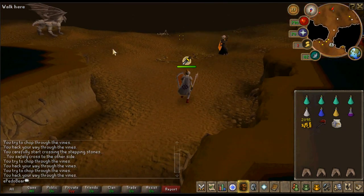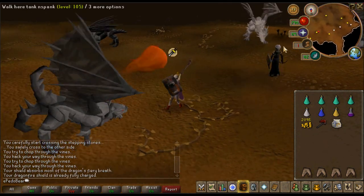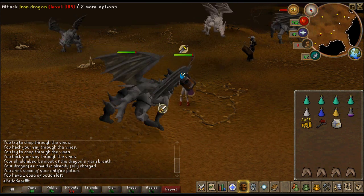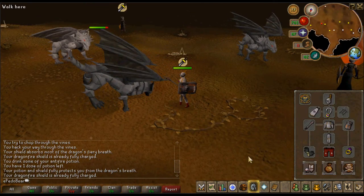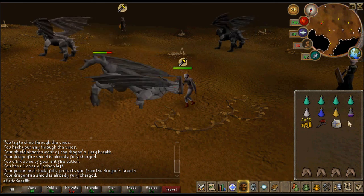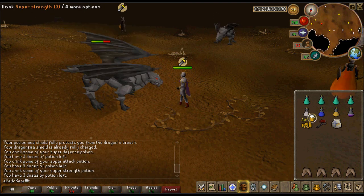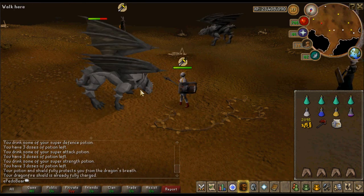Once I start getting a high inventory, I'm going to summon him and start putting stuff in him. As you can see here, there's some void-ranging steel dragons — that's their method. I'll be praying against regular Iron Dragons, and I bring about a few sharks just in case I run out of anti-fires before I get a full inventory. You won't get hit that much, so you don't need to bring a lot — about 4, 5, maybe 6 if you're low in defense and health.